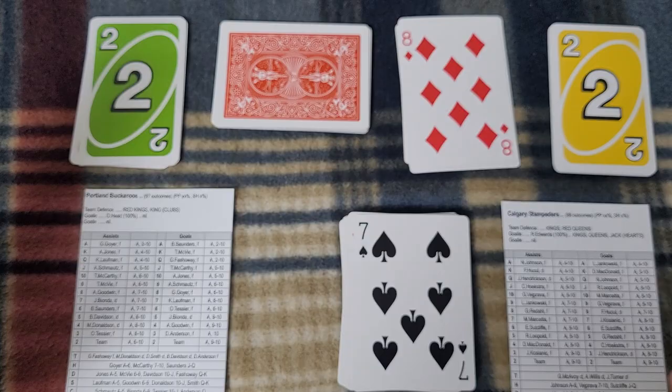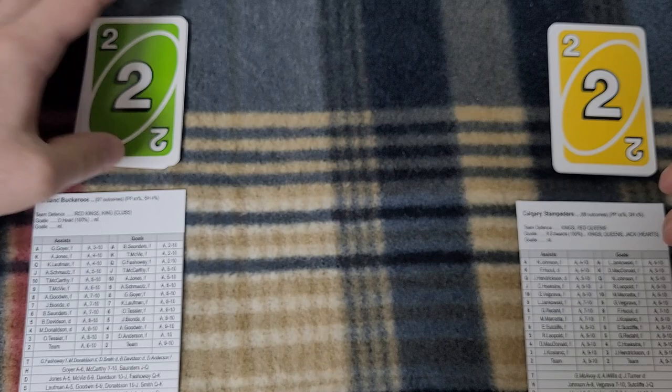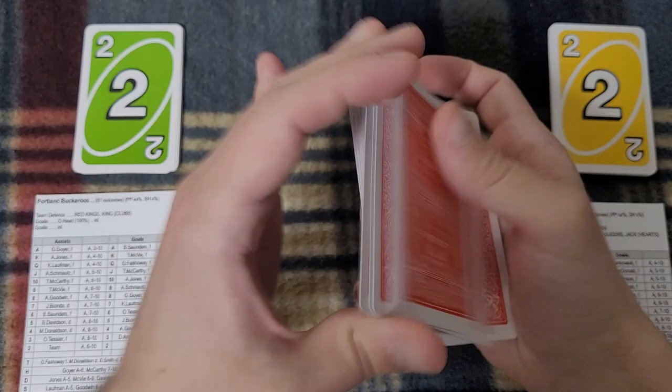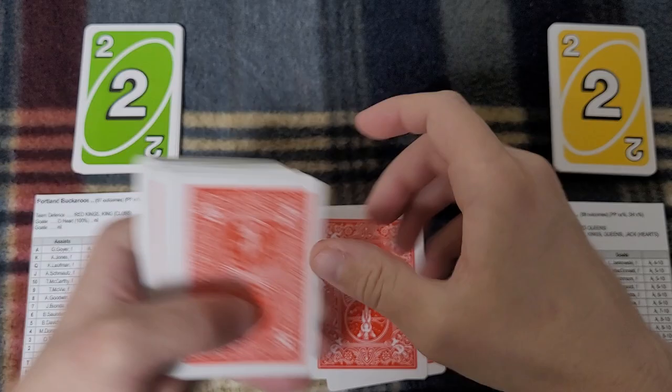We are through 32 cards — through the second period of play. I'll take them, shuffle a bit, then sort again: play pile of 32 and draw pile of 22. I put the 22 pile sideways so I can tell them apart quickly when flying through at a normal pace.